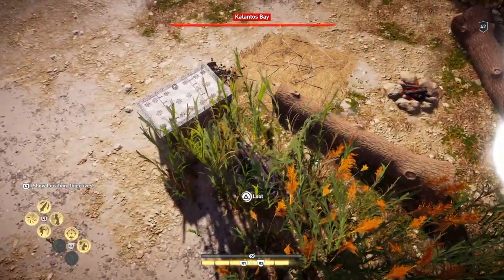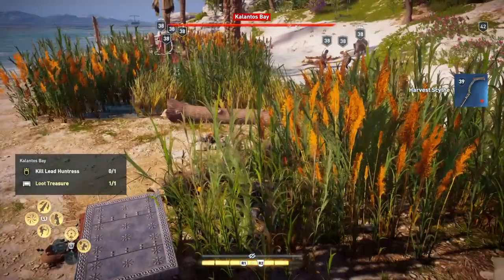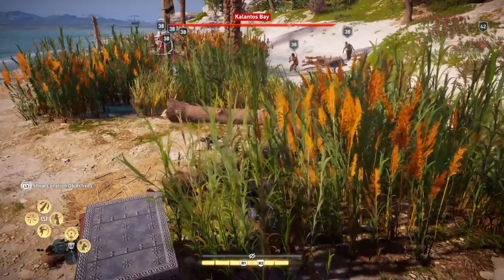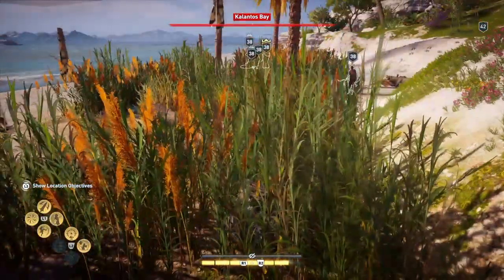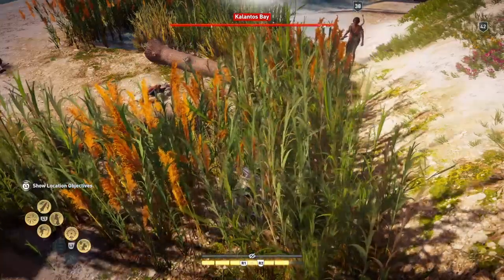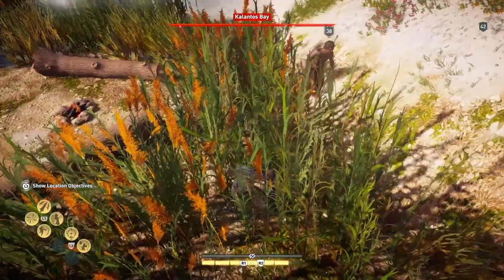We'll take this treasure, which is the one we want. We can see the huntress is over there having some kind of ceremony with the fire. You have to remember that these are the ones where if they see you, the animals come after you, but they also fire flaming arrows at you.